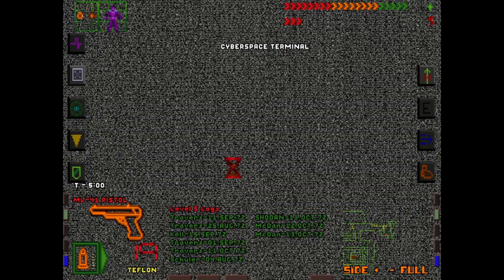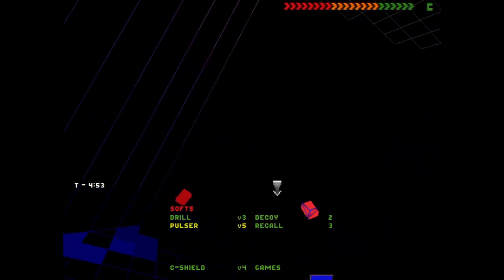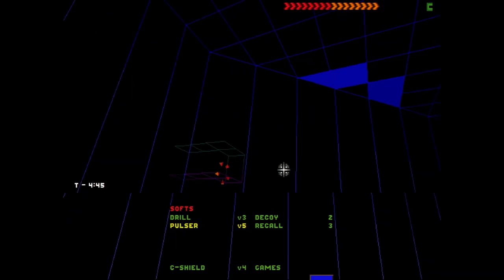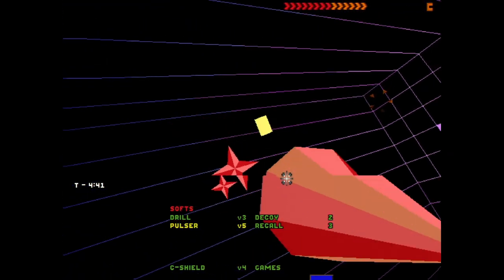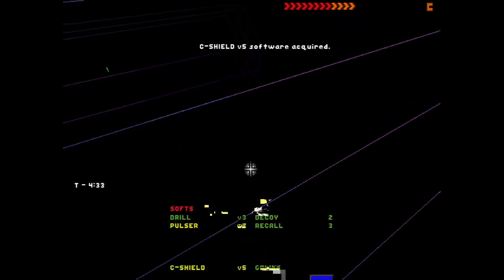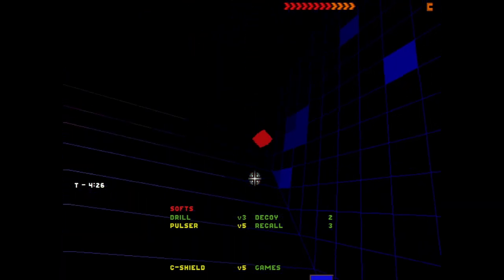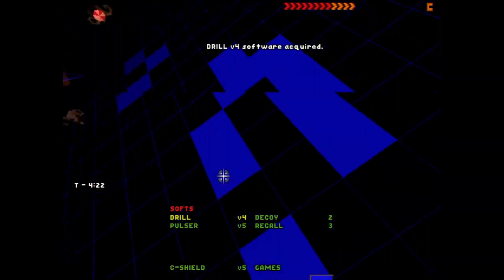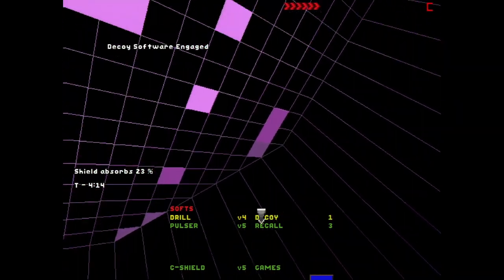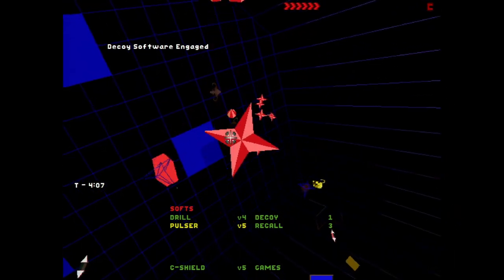Time for a little cyberspace - it's been a bit since we've done this song and dance. Let's see what we got. They're coming after me right away. Seashield version 5? I think there's probably some data over here, so I want to get our drill out. Drillv4 software. We're getting shot at again by these guys. Let's use a decoy. Now let's see if we can deal with the riffraff here.